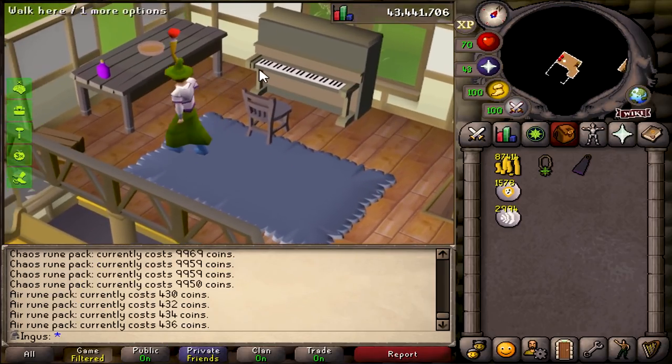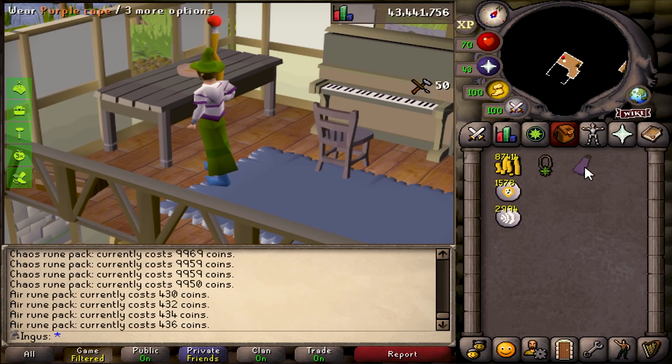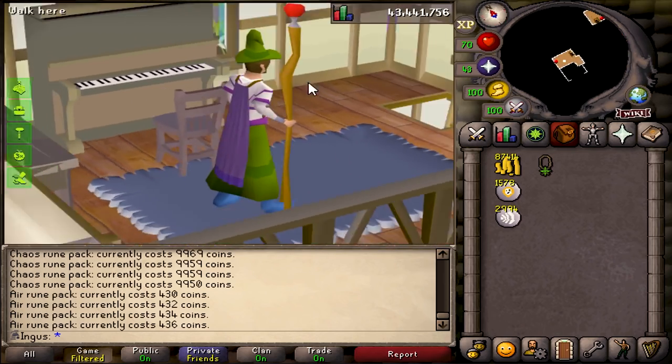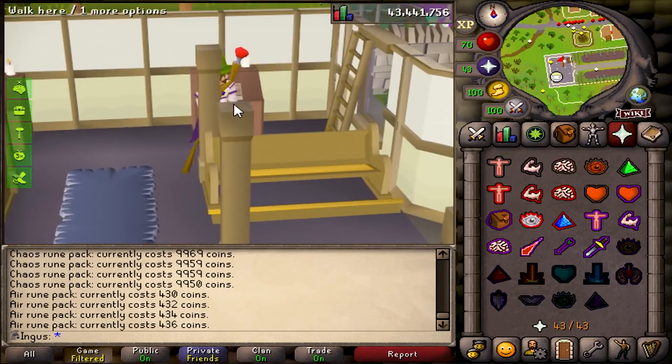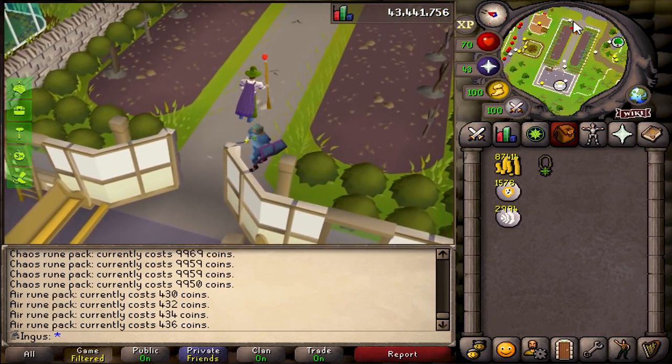Something that is long overdue — let's get that purple dye on there. Oh yeah, there we go. The purple cape has been achieved, and it looks pretty good with the ancient robe top as well as my ancient plate body in the bank. Pretty sweet.